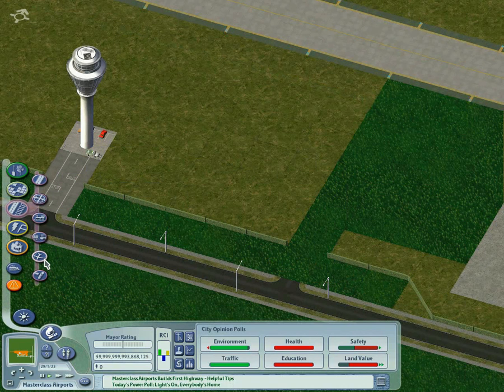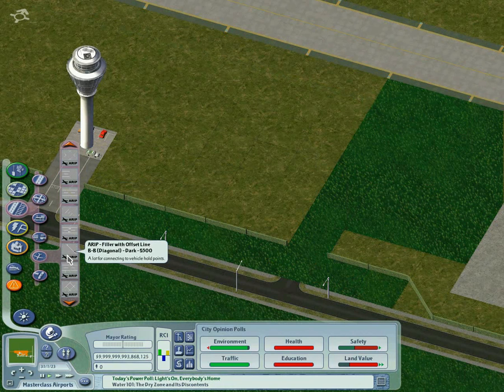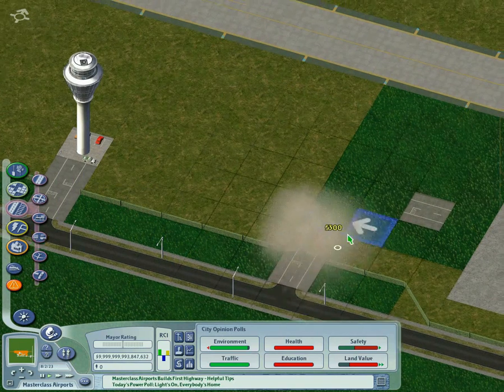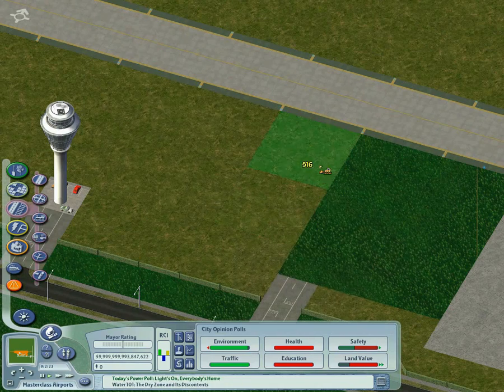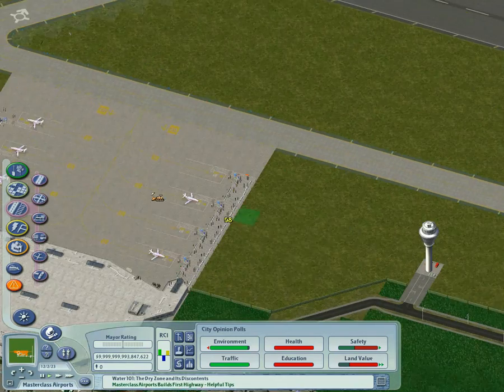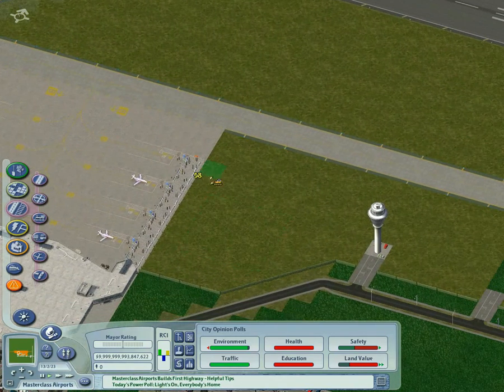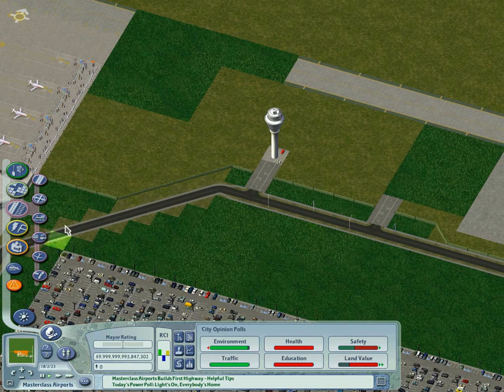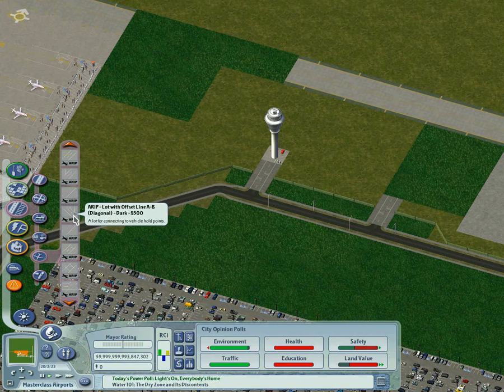We are now going to look at building some airport roads to allow the service vehicles to get around the airport. To do this we are going to use the airport road improvement project lots. We are going to build a gate at the entrance like we have done previously with the control tower. We are going to need to clear quite a bit of space for the airport roads, and we are going to knock out a couple of taxiways as well because we are going to build some taxiway crossings.